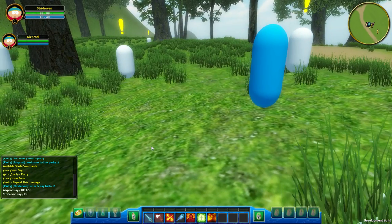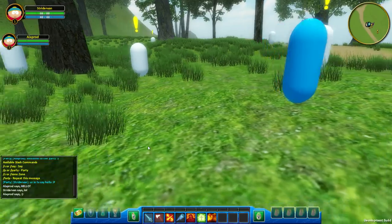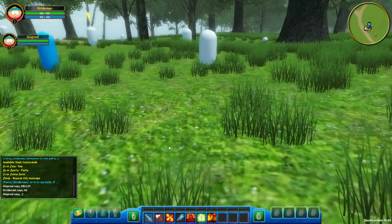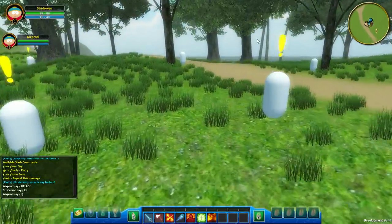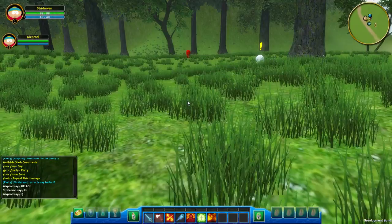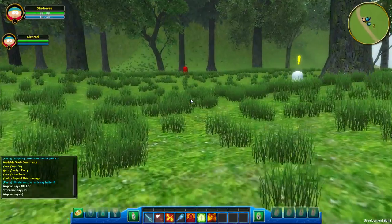It's all working. The next feature is his icon in the minimap — when he moves, his icon moves, so you can track your party member in the minimap. That's another feature.